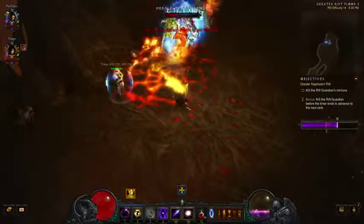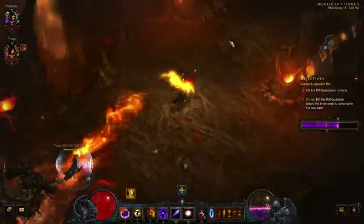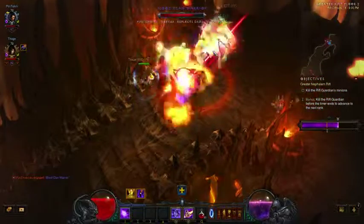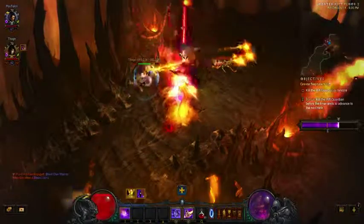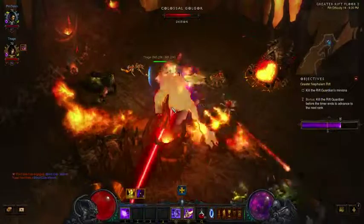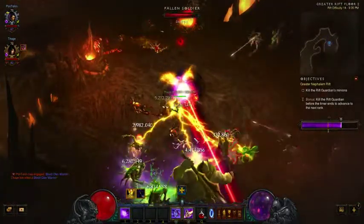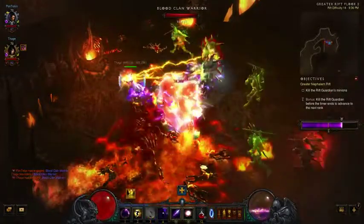He does have a thing that gives him three magic missiles, which is pretty interesting. One downside to going Archon in this build is a lot of my cooldowns are short. While I'm in Archon mode I can't use them. So I'm losing a little bit of benefit from the other cooldowns. But the damage in Archon mode is so high that it's way better to be in it.